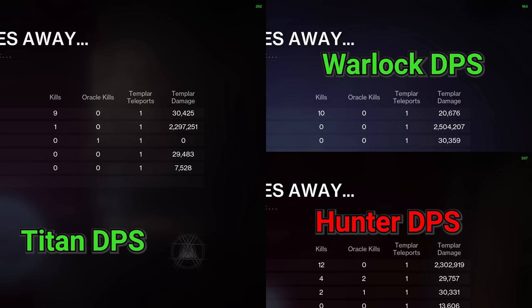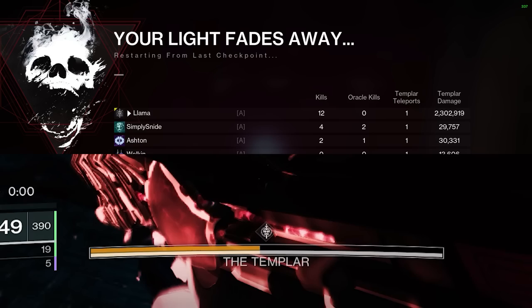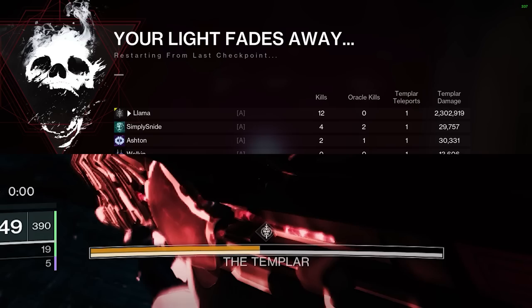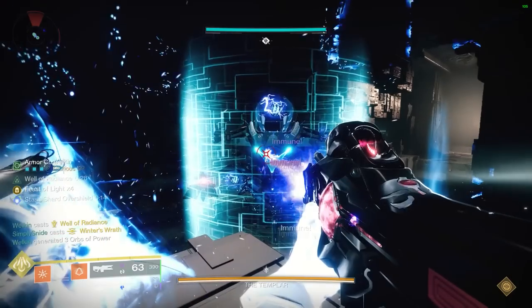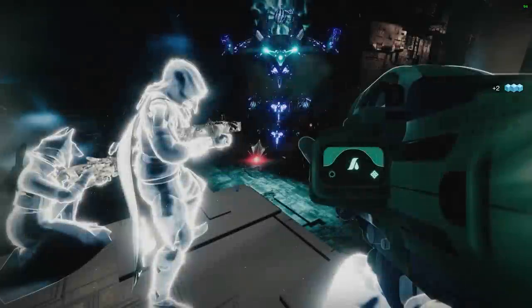However, the keen-eyed among you may have noticed that the Titan and Warlock values are the same or higher than in my previous Hunter video, where I labeled the Hunter rotation as the highest in the game. The actual answer is that, especially when using Wolfpack Rounds, visible health bar damage and wipe screen damage are not always consistent. As you can see from my older video, I clearly dealt less than half of the Templar's health, despite only being credited 2.3 million on the wipe screen. For context, Templar has about 6.3 million health, meaning the true damage I did in that video was around 3.2 to 3.4 million. This issue applies similarly to the clips you've seen today. The key thing to take away here is that the Hunter rotation is definitely the highest — however, it may not be accurately reflected on the wipe screen.